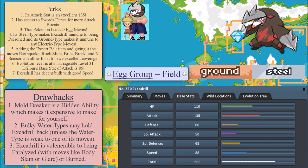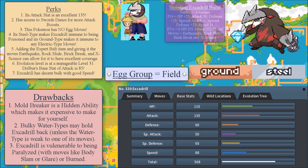Another benefit is that its Steel type makes Excadrill immune to being poisoned, and its Ground type makes it immune to Electric type moves — think of a move like Thunder Wave. There is a caveat: it can still be paralyzed, but I'll get to that in a moment. If you add the Expert Belt item and give it the moves Earthquake, Rock Slide, Brick Break, and X-Scissor, this allows for excellent coverage.